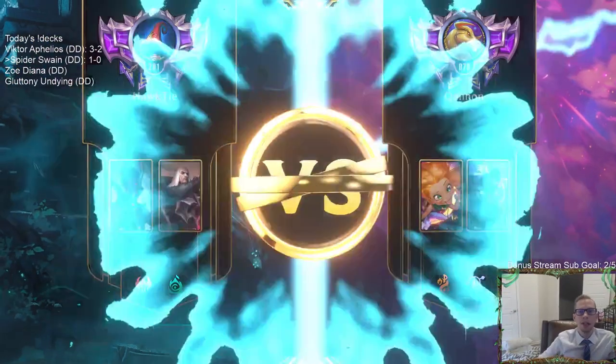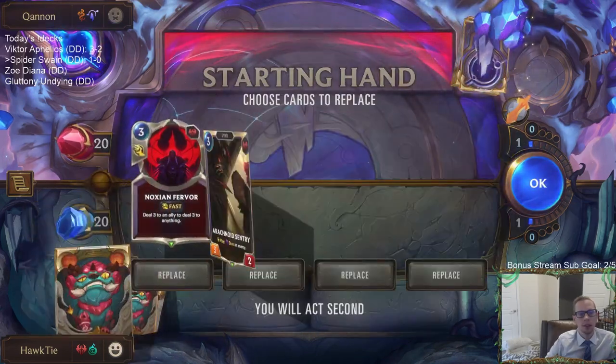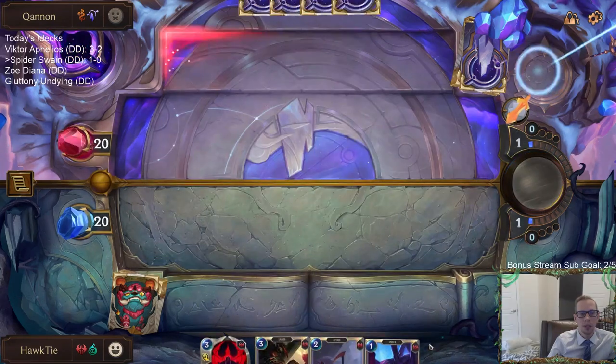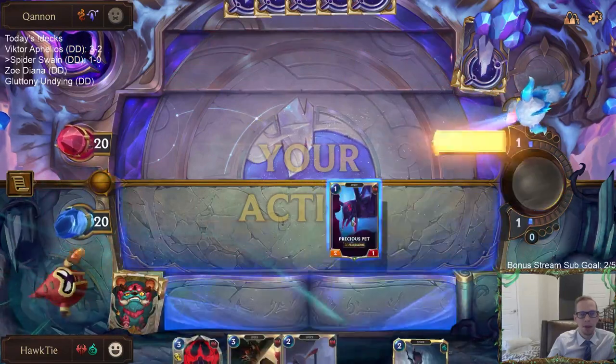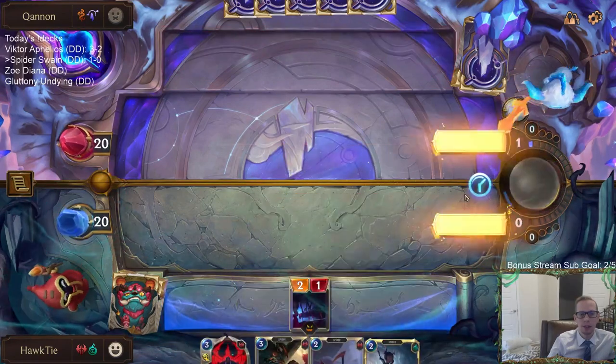Now we're at Aphelios/Zoe. We've got to not play against Aphelios or Twisted Fate for one game. Precious Pet — yeah, this is a good curve, I think we just keep it all. The threes are the question — if we want to mulligan these, we obviously keep the one-drop and two-drop. Fervor can be a card to kill Aphelios if we need to.